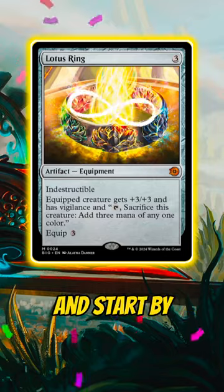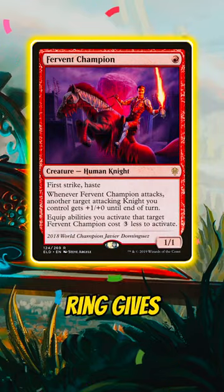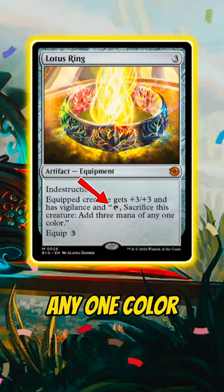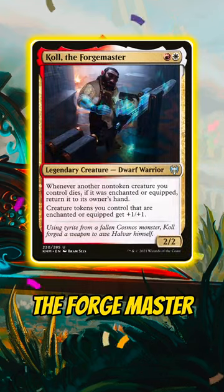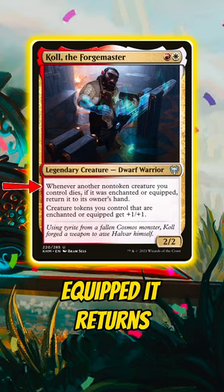Let's go infinite with this ring and start by equipping it for free to Fervent Champion. We'll use the ability that Lotus Ring gives Fervent Champion to sacrifice it and add three mana of any one color to your mana pool. Because we've got Cole the Forge Master on the battlefield, whenever a non-token creature we control dies, if it was equipped, it returns to our hand.